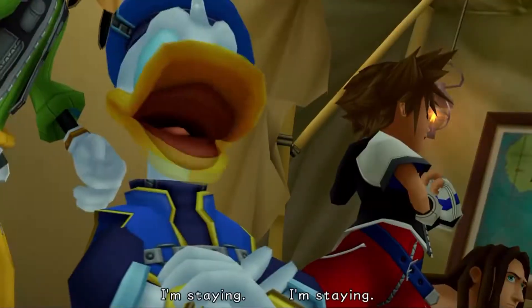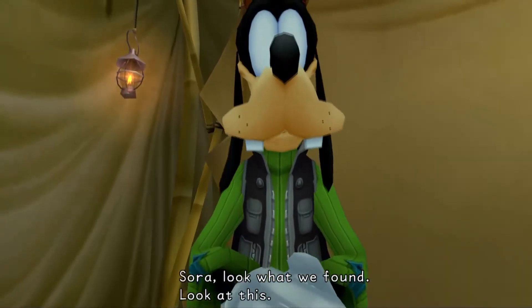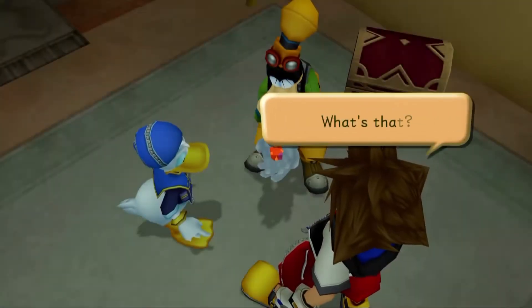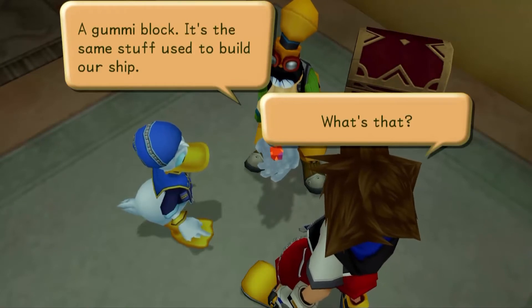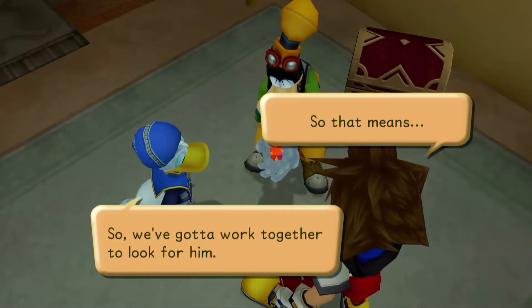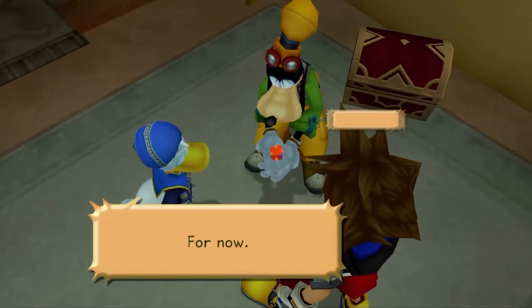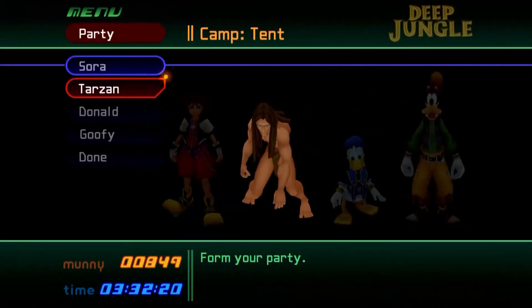Obviously you're not related to Tarzan. Are you here to study the gorillas? Gorillas! Oh, here he comes! Look what we found! Look at this! What's that? A gummy block! It's the same stuff used to build our ship! So that means the king could be here! Gotta work together to look for him! Fine, I'll let you tag along — for now!